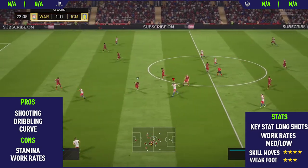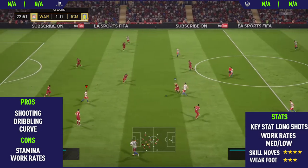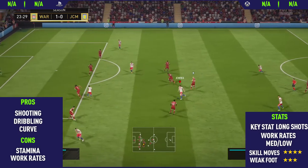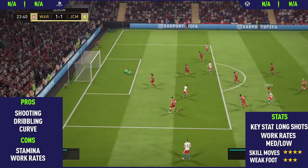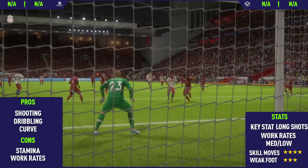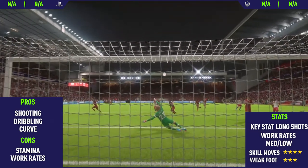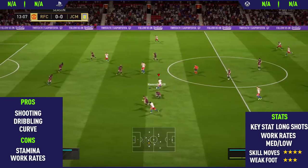Moving on to the next pro, which is his dribbling. This guy has really nice dribbling. He doesn't dribble the fastest just because he isn't the fastest of players, but he keeps the ball really close to his feet. And as you can see there, it comes in very helpful when you're in tight areas to get out of those situations and take the shot or play the ball out of his feet.